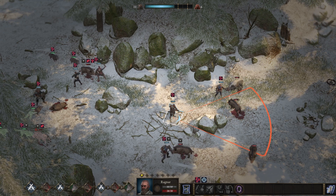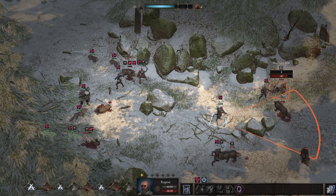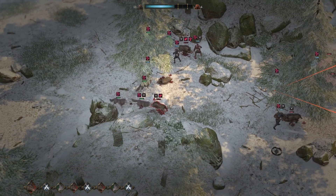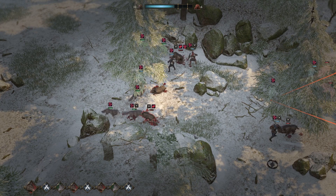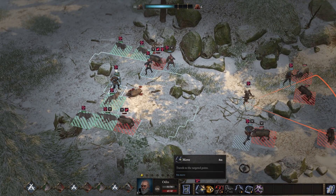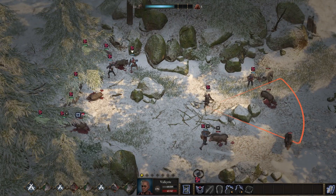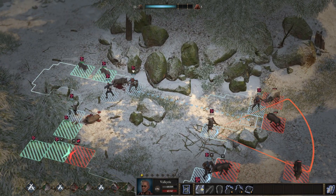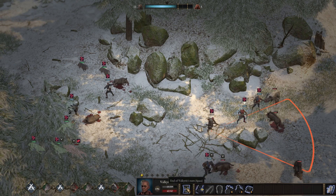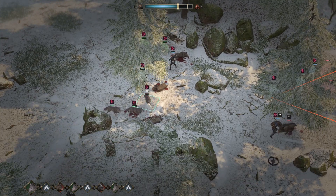With barrage, any time one of these guys moves, Ragnar is going to get a shot in on them — trying to cover as much ground as possible. None of them are locked in combat so they're all going to move next turn, so hopefully we'll get three free shots in there. It did get an attack in on our wolf, but this guy's not going to last much longer. Let's finish him off, and position to protect our archer. The wolves are doing their job — just supporting and finishing off troops.